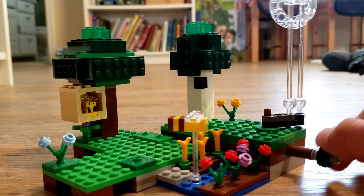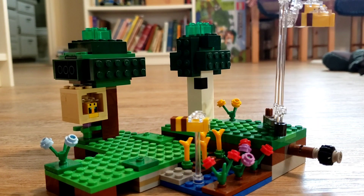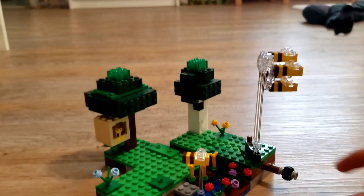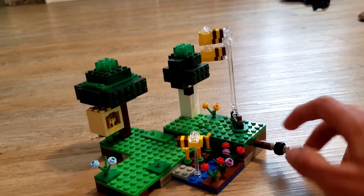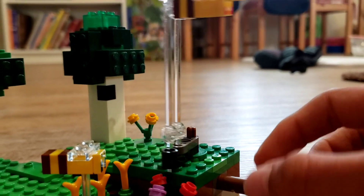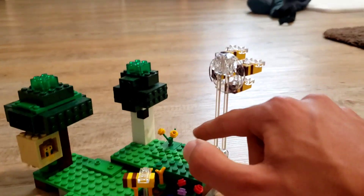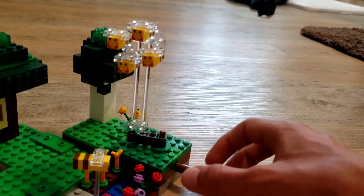Then you have this mechanism which is for the angry bees. They go on just like that, and when they're making their angry rampage, they can swarm around by using this gear that turns really nicely. It turns this whole mechanism around, and most of the mechanism is held up by clear rods going into this place, so all the bees look like they're actually flying.